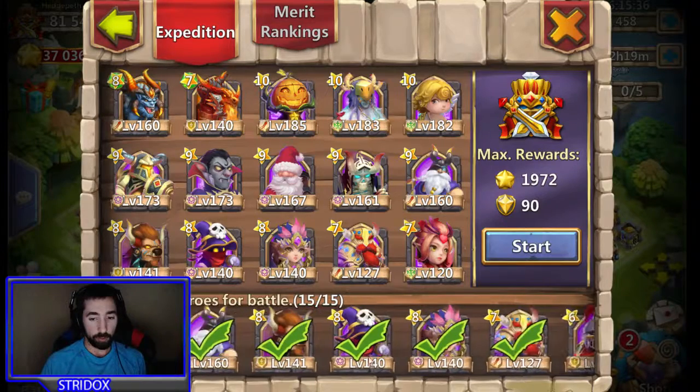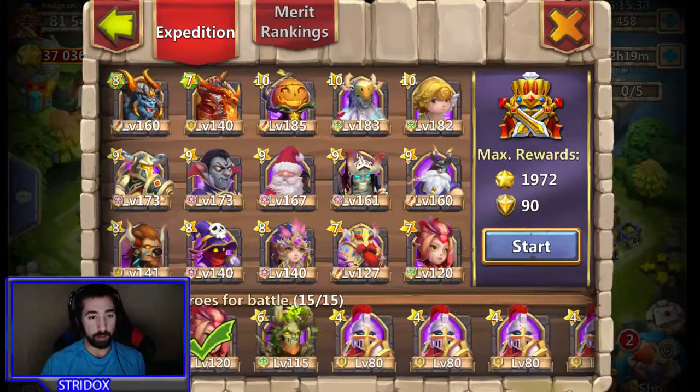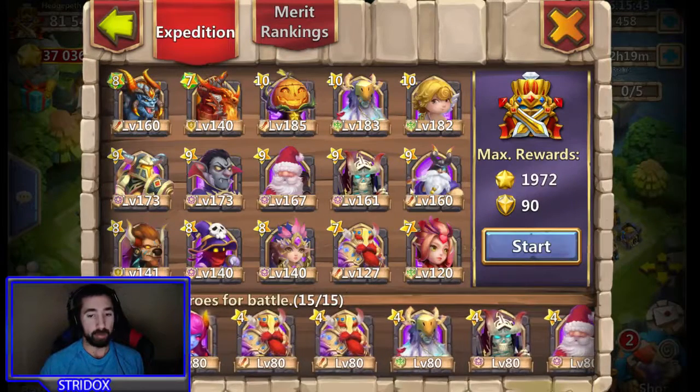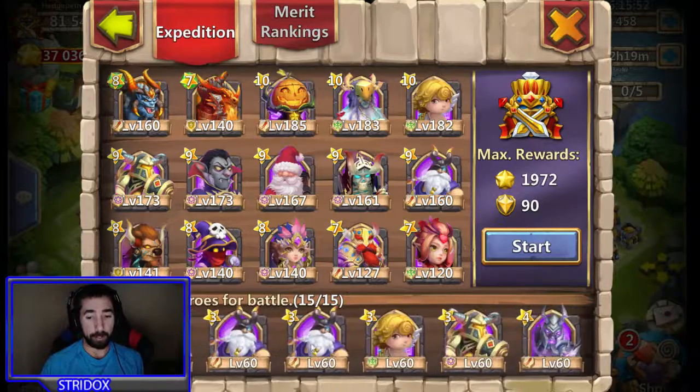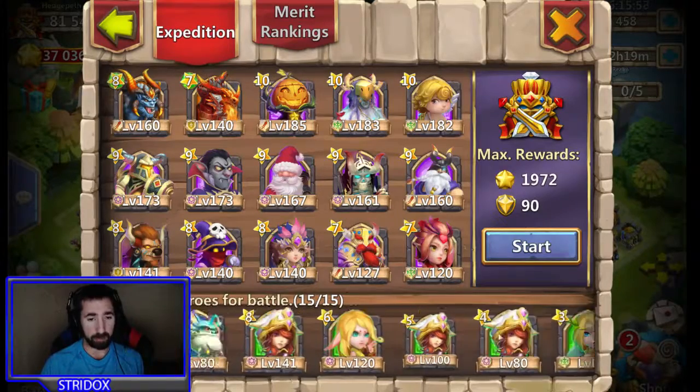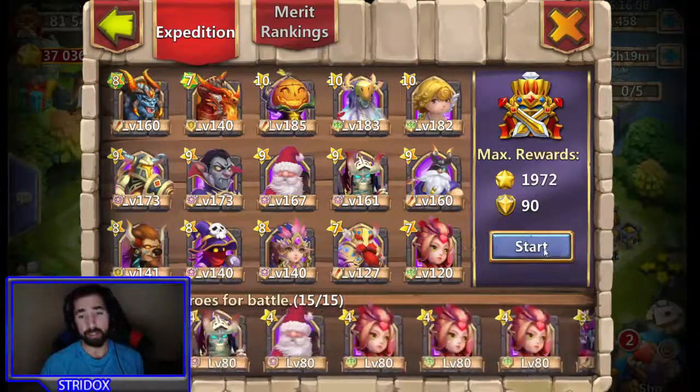For those who don't have heroes like Minotaur, you can use your main heroes like Thunder God — which a majority of players may have — or even Pixie or Aries. There are also some green and blue heroes you can use as well. Anyway, let's go ahead and get into it.